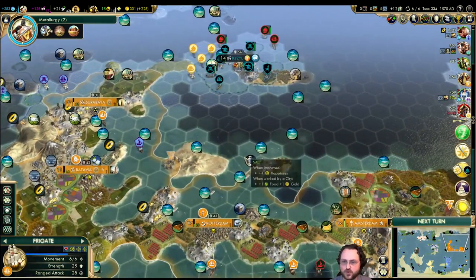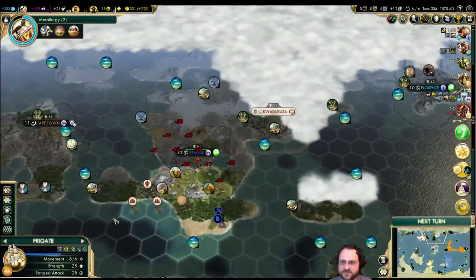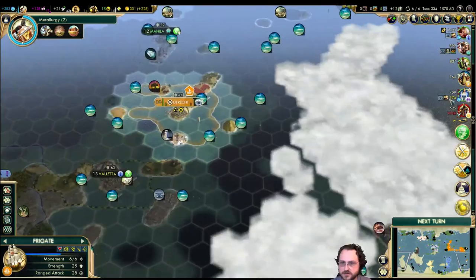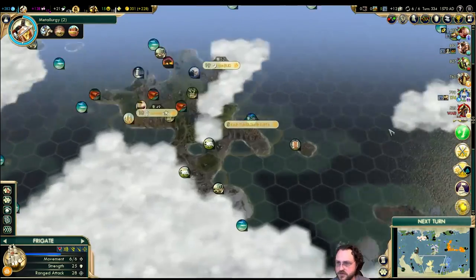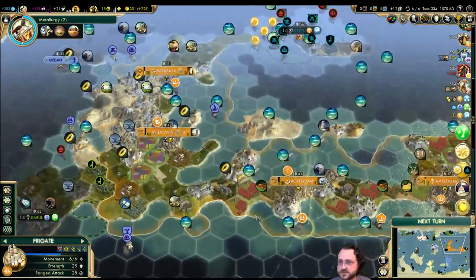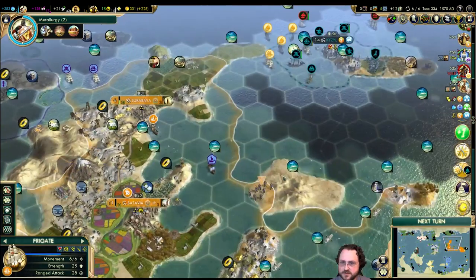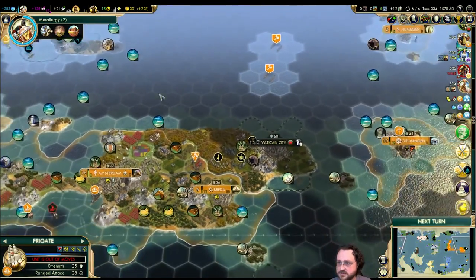Let's get our vessels organized. Where are you, Assyria? You haven't been relevant in any way whatsoever. Where the heck are your cities? Oh, that's you — Nimrod — yeah, that's you. You're pathetic. You have one of the lowest scores. I mean, I realize I'm not packing a big army right now — I have the smallest army — but I've got it where it counts.